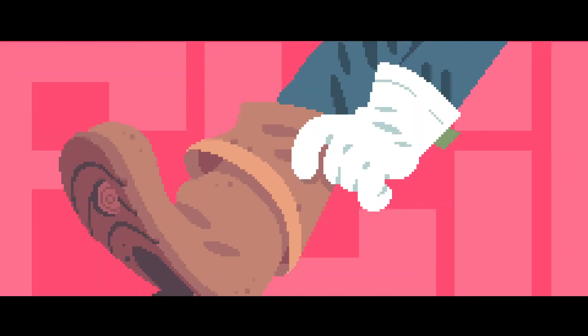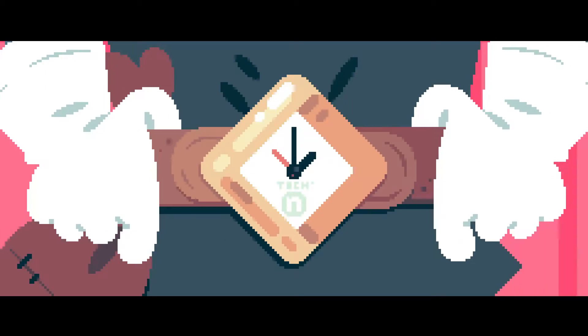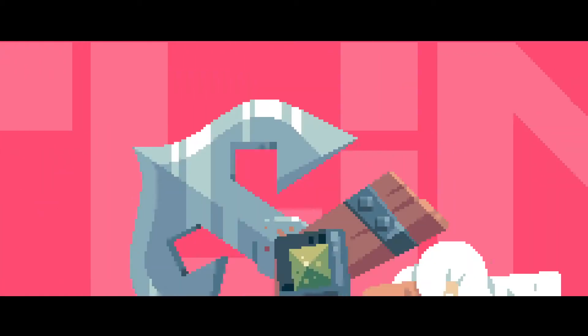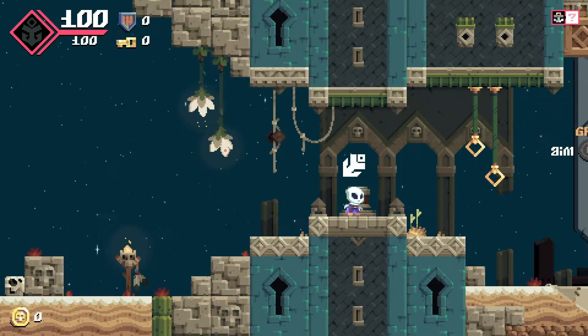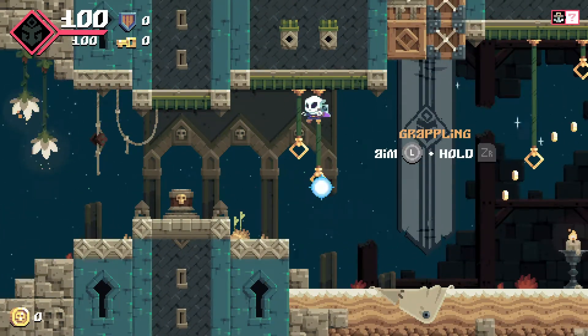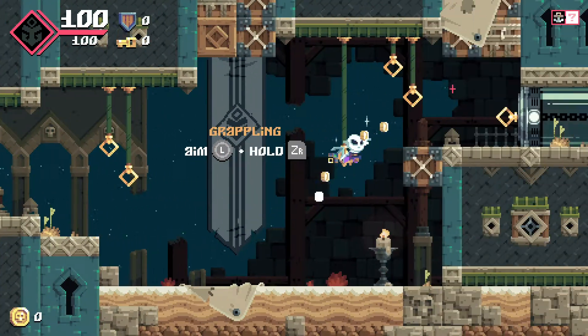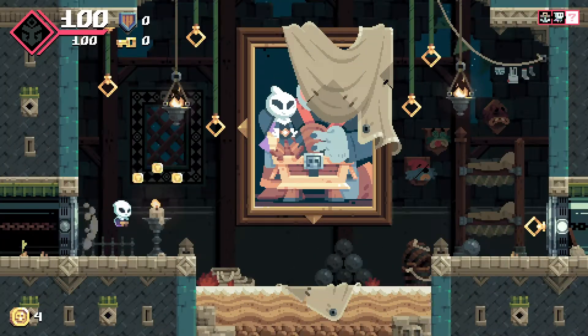Flinthook is based solely around our protagonist, Captain Flinthook. Now don't ask me what he is cause I'm really not quite sure, but he's a pirate with a desire to plunder and take down other pirates and pirate bosses. Equipped with your trusty hookshot, Flinthook can grapple his way through levels quickly, avoiding projectiles and sharp obstacles simultaneously. The hookshot is aimed with the right joystick in 360 degrees, and while it does take some time to master, it is quite enjoyable.